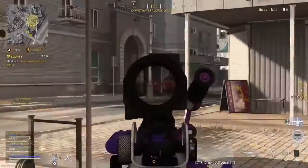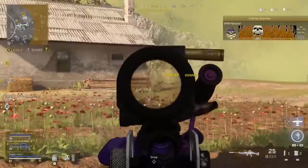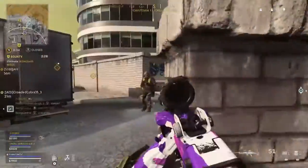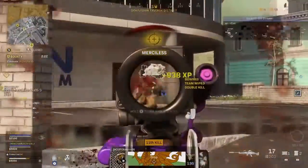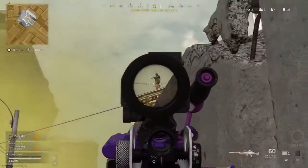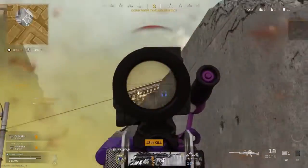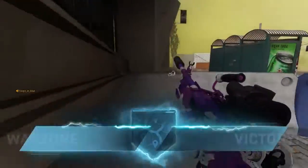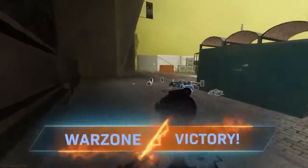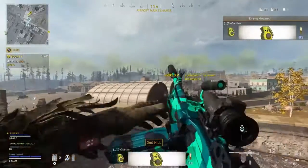My first loadout I like to call 'The Broken,' and for good reason — because this loadout is straight up overpowered and will most likely get nerfed in the next weapon update. It starts off with the Bruin MK9, which is effectively an assault rifle in the LMG category, dealing 46 damage per bullet to the head and 36 to the chest, destroying every assault rifle in the damage category. Honestly, if you're not using this you're missing out.